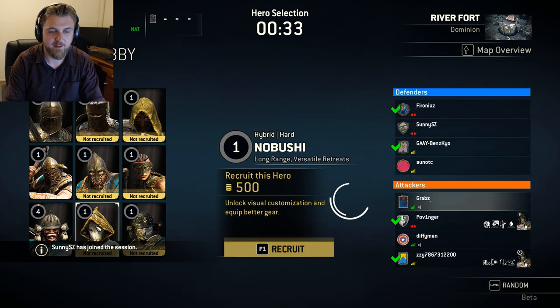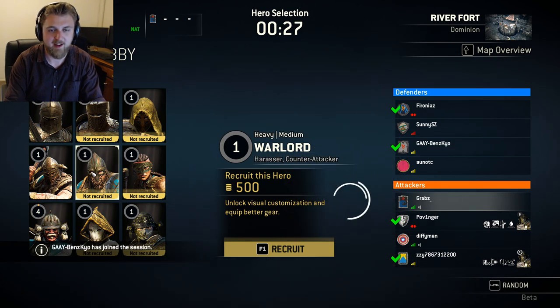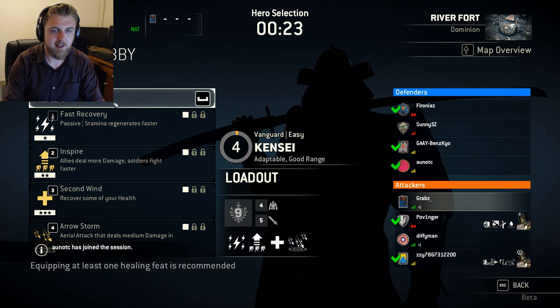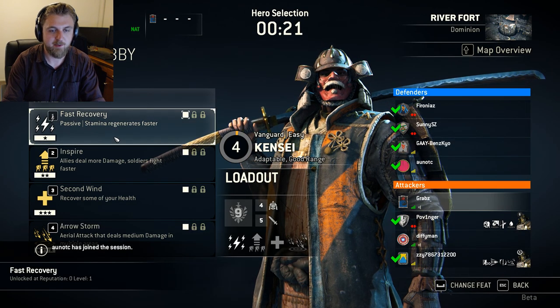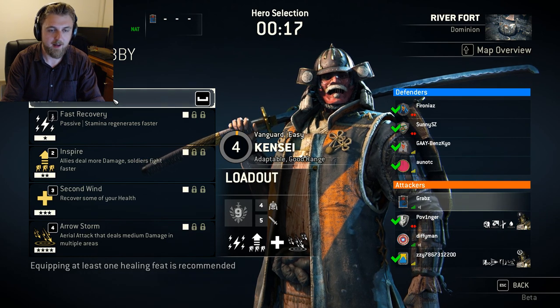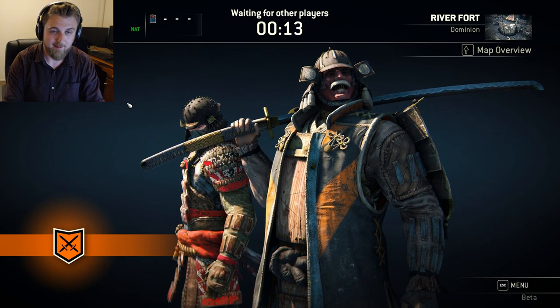Within each of those groups there are different types: you have a vanguard, and the samurai has a hybrid and an assassin whereas the other guys have heavy and the same two. I'm going to jump in as a samurai vanguard. You have abilities here which you can customise, though I haven't earned any more yet. But we'll jump in as it is.